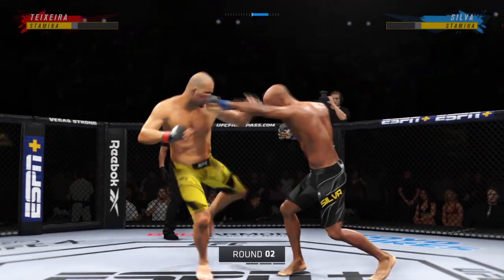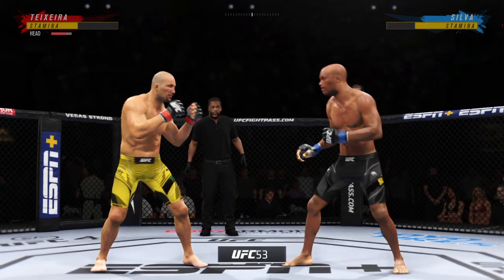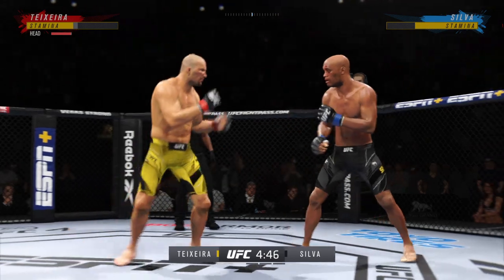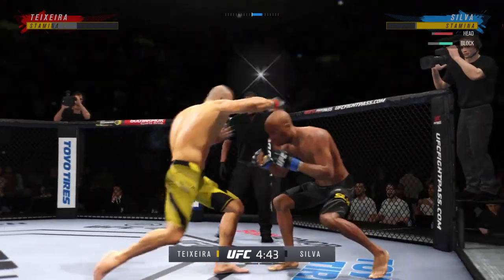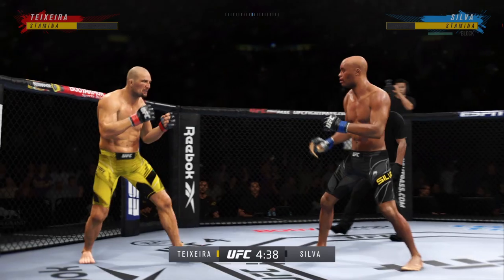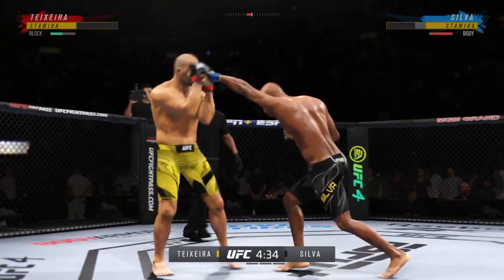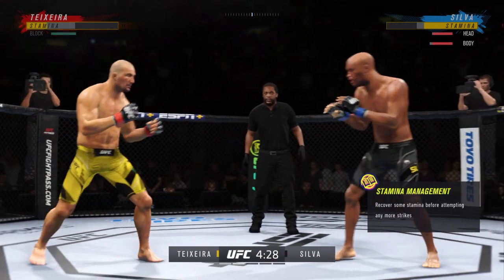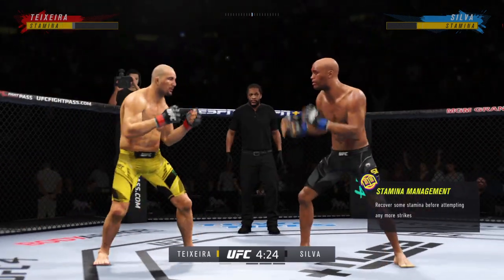Round two. He connects with a punch there — we'll see if there's more where that came from. Boxing. All-effective use of the jab by Teixeira. Over and over he landed with a big body kick.